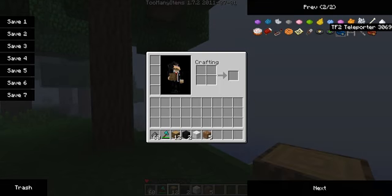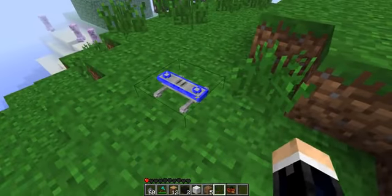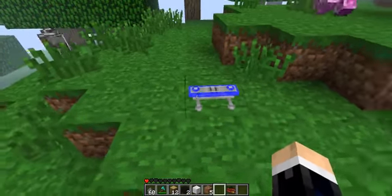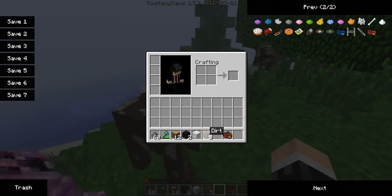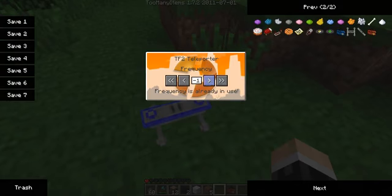What it is, is it adds these little things — it almost looks like a shoe to me, I don't know why, it just does. You make them using iron and redstone. You can make these two things, and you have to use dye to complete them to pick the colors. You set it on a frequency.